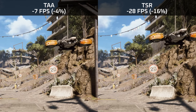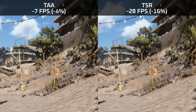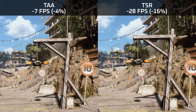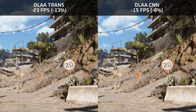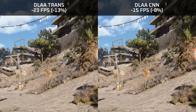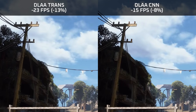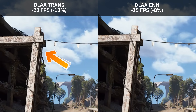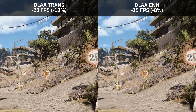Starting with TAA and TSR: TAA is horribly pixelated, super blurry, and has horrible fringing behind moving objects. TSR improves fringing and removes the weird pixelation, but still makes the game a bit blurry. Comparing the two DLAA methods — transformer model (DLSS4) versus CNN model (DLSS3) — the transformer model is a lot sharper, while CNN introduces more fringing around fast-moving objects. Even with the transformer model, there's some trailing behind small flags, and the telltale stroke artifacts around objects are still visible.